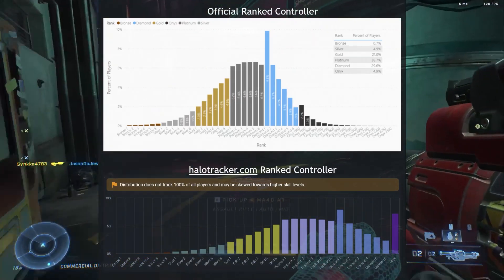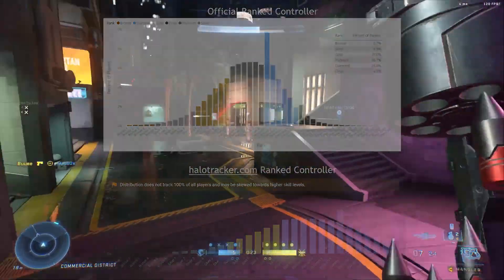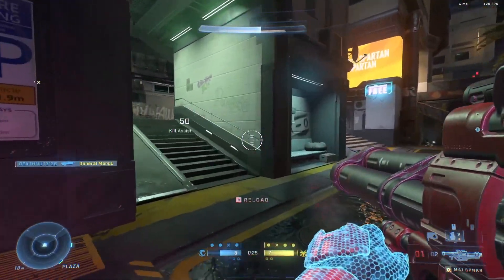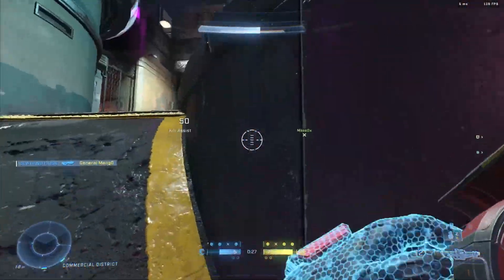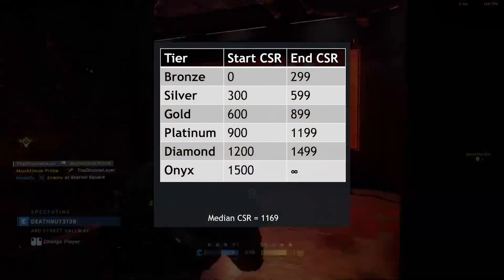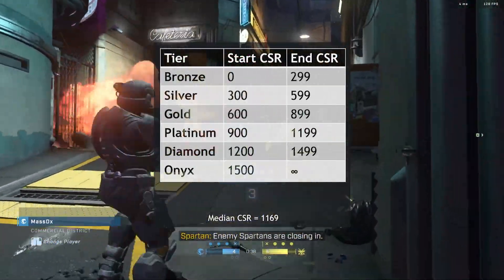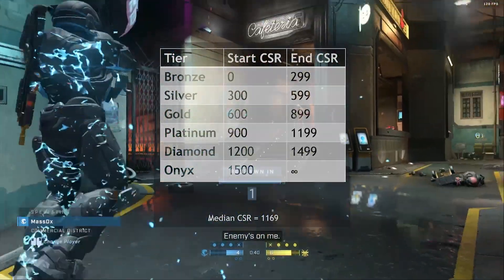They may look different, but that's mostly due to Onyx being separated into several tiers in the official distribution. Rank and skill is represented by Competitive Skill Rank, or CSR. The higher the CSR, the higher the skill level a player is. This chart translates CSR into a rank tier — 1500+ CSR is Onyx, and Bronze is 0 to 299 CSR.